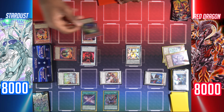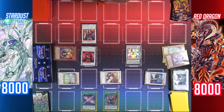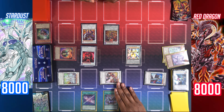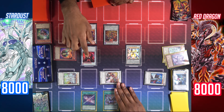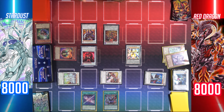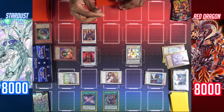Next, I'll use the effect of Hot Red Dragon Archfiend Bane — by tributing a monster, my Vision Resonator, I can special summon a Red Dragon Archfiend monster in my graveyard: special summon Red Dragon Archfiend. Now I'll enter the battle phase. Not so fast — before you enter the battle phase, I activate Excel Synchron's effect to perform a synchro summon. Not so fast — I'll activate Hot Red Dragon Archfiend Abyss to target one of your monsters and negate its effects until the end of the turn: target Excel Synchron.